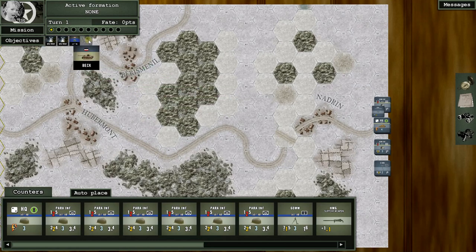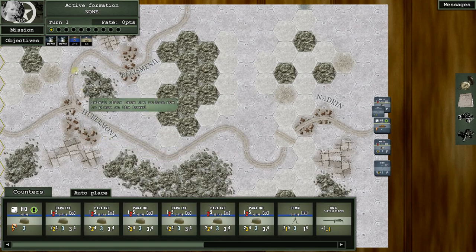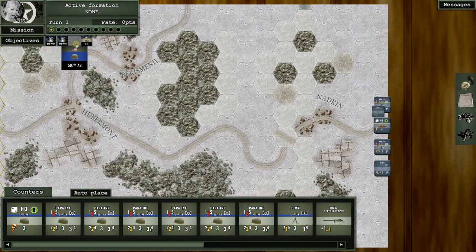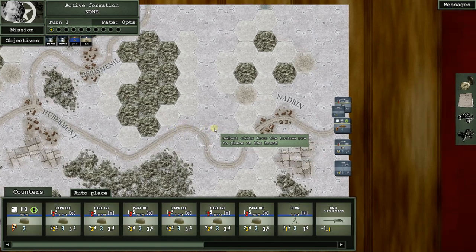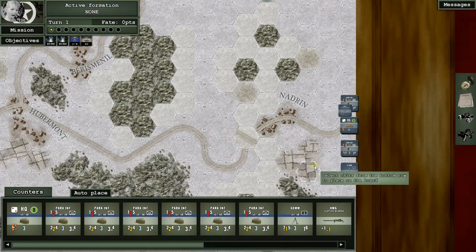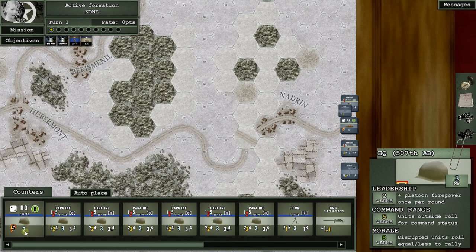The chit draw works like this: if you draw an 'End Turn' chit first, set it aside — the next time you draw an End Turn, the turn ends. In the meantime you can draw either the US or German chit, and that's the side that gets to play. This means there's a lot of replayability — a turn could last quite a while or end rather quickly. You could draw End Turn twice and nobody gets to do anything.